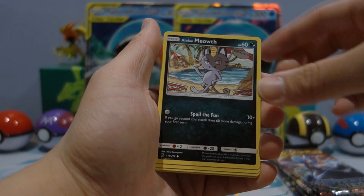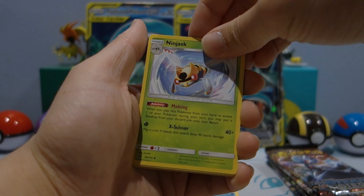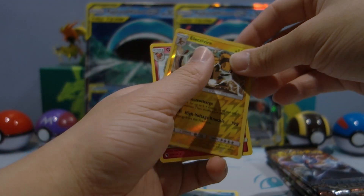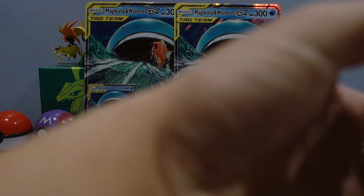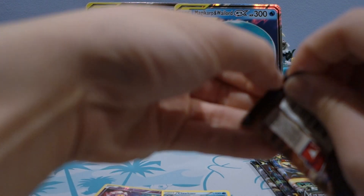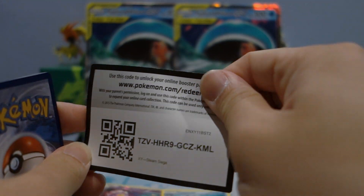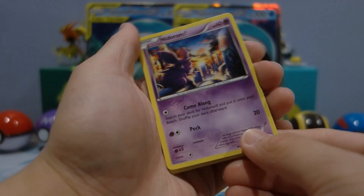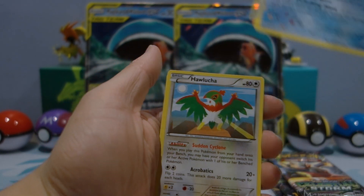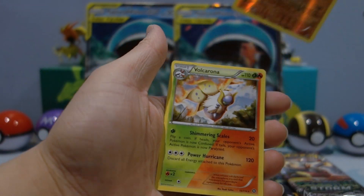We have a Jigglypuff, Meowth, Togepi, Tangela... oh my god, this is my favorite Vulpix art! I've been playing a lot of Pokemon Go lately, especially during Christmas. Reverse holo Electivire and a Grumbull — that's a pretty good pack. Grumbull is definitely playable, so that was not a complete bust, but it definitely could have been better. Hopefully the second box redeems the first one.